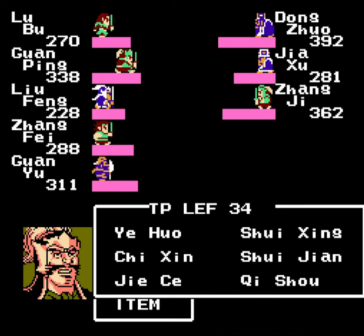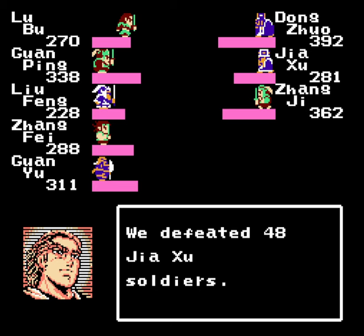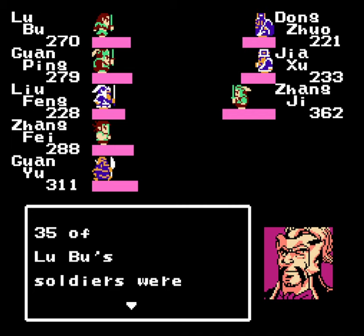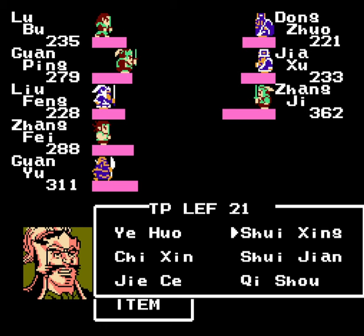Let's see — I'm thinking whether I want to use Yehua or Shui Xing. Why don't we go with Yehua here, since they don't have protection against that. And then I want to have Guan Yu use Jisei to cancel Shui Jian so that I might be able to use Shui Xing in the next round. Well, that didn't do too much, but it says 'countered' — basically it's just a dispel effect, it'll hopefully dispel Shui Jian.